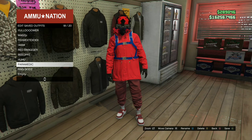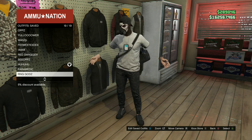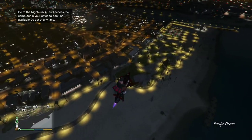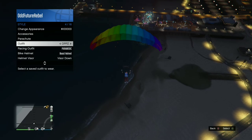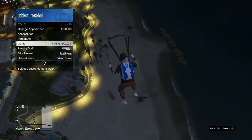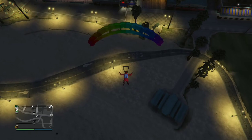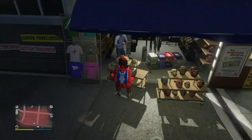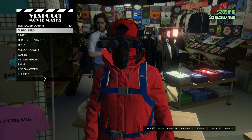Once you have the duffel bag equipped, save this as an outfit. For the next step, apply that saved outfit with the black and red duffel bag, get any flying vehicle, and head to the mask store. Jump out of the flying vehicle, open your parachute, open your interaction menu, go to Style, and apply the saved outfit. Glide into the mask store and spam right on the d-pad until the mask store opens. Save this as an outfit once the mask store opens.